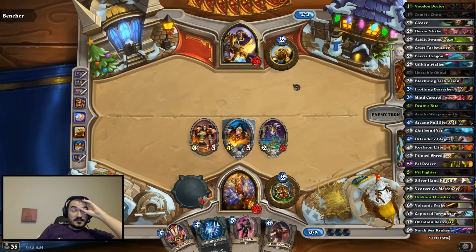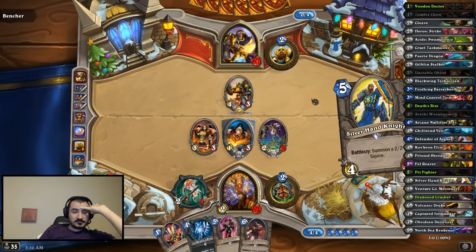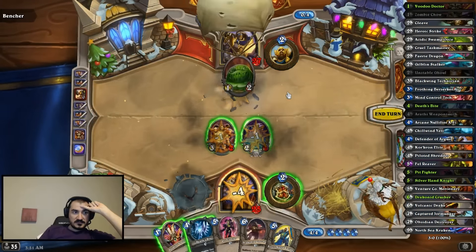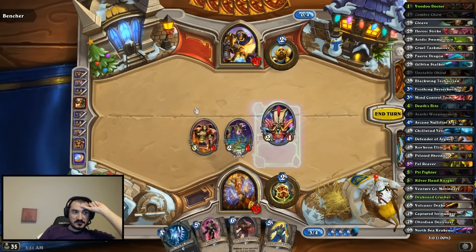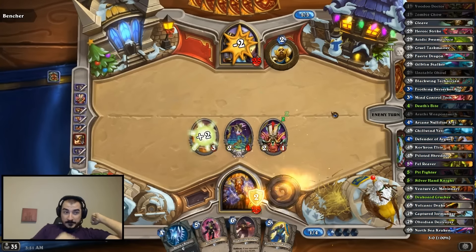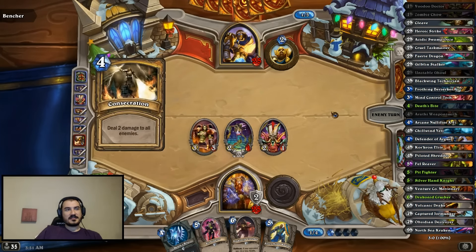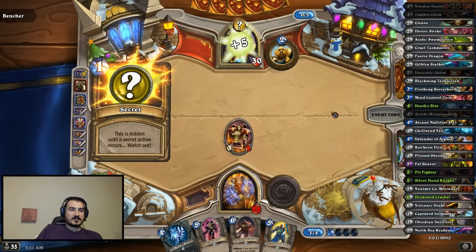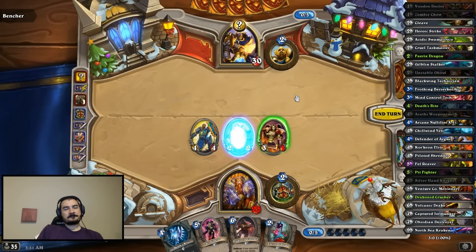I'm making this attack because if he has Consecrate and I attack with that, Consecrate clears the board. If he has Truesilver and I attack with that, Truesilver kills two minions. Let's just get this liability off the board. Dude Slayer equals Liability. He had Consecrate — turns out it was Liability.